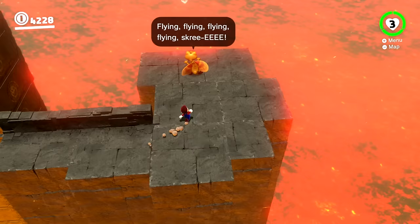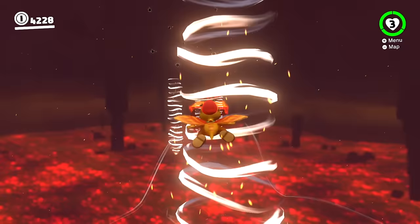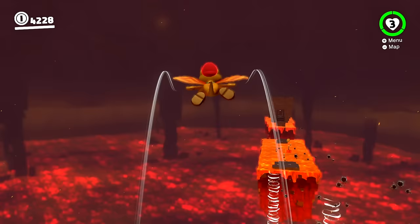If you did manage to take damage somewhere, go ahead and snag yourself another heart right here. Now we have a part with the Gliden. Capture him and we're gonna dive off here. If you keep shaking the controller you will stay at the same altitude, but if you get nice and low on one of these tornadoes sometimes it'll shoot you high up into the air. Since there are four of them here, we'll try again on this one to see if we can get shot up nice and high.